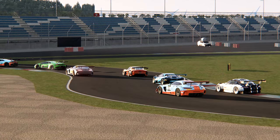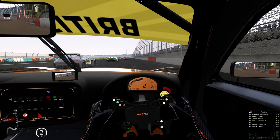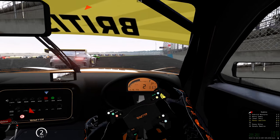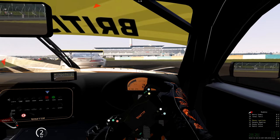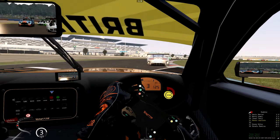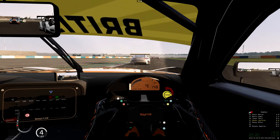Ici on retrouve un mod créé par la communauté, c'est une voiture gratuite. On est sur le circuit du Lausitzring en Allemagne et on va voir comment cette voiture se débrouille dans un peloton de GT3 issu des studios de Kunos. Je découvre également la voiture et la piste — on va avoir un premier ressenti ensemble, il y aura peut-être un peu de cafouillage. Je commente évidemment en roulant, c'est toujours un peu plus sympa.